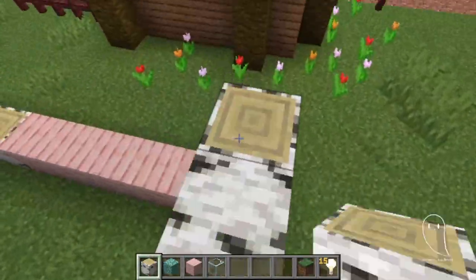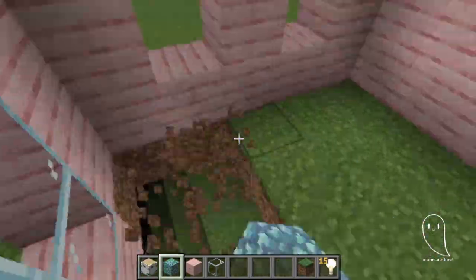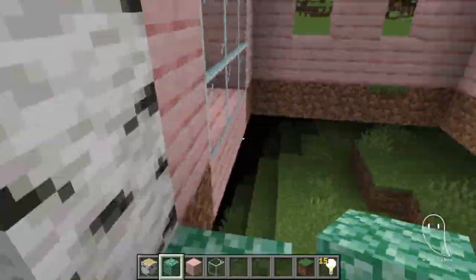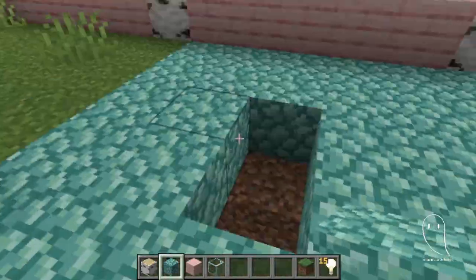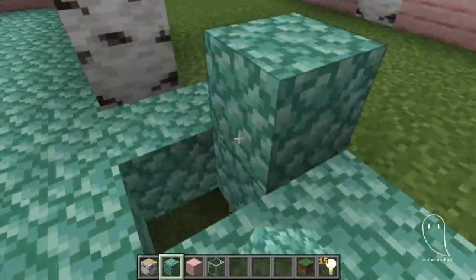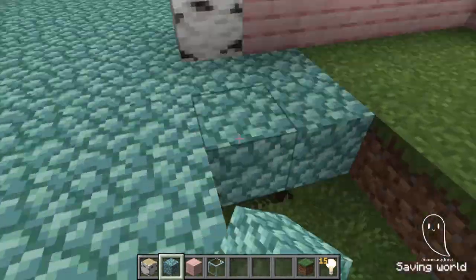Hello, the internet, it's Ghost and welcome to another episode of Minecraft Creative. It's episode two, which is pretty cool. I like the number two. We're going to start off by talking about why number two is a good number, and there is only one reason: it's the only even prime number. Therefore, in my opinion, it's a good number.